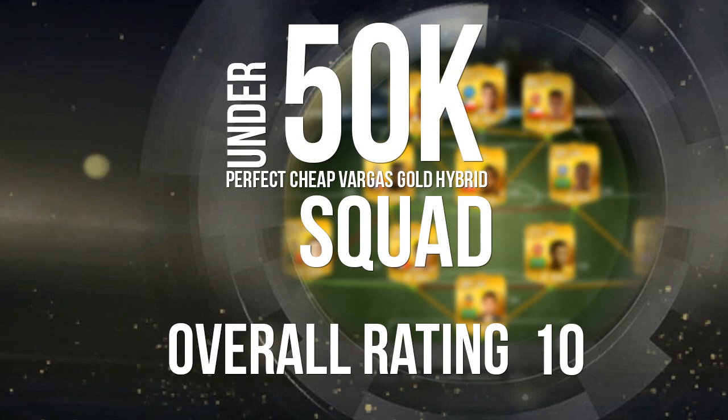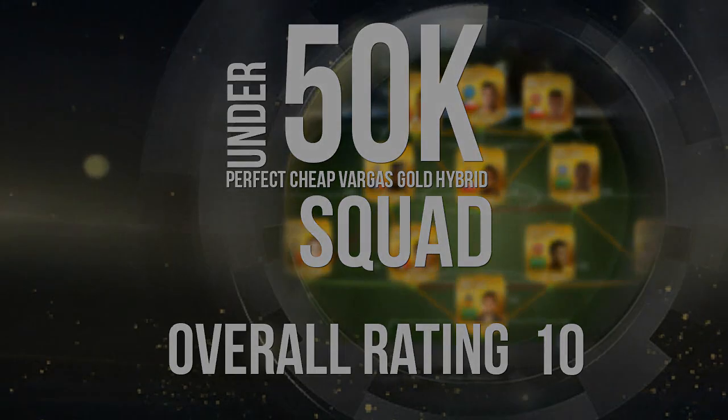10 out of 10, 100% — really awesome team. I'd recommend it wholeheartedly for 50,000 coins and under, it's such a good team you have to try it out. If you get your hands on the Man of the Match Vargas I expect him to be a phenomenal player because his stats are really good. That does wrap up today's video — I hope you enjoyed it, leave a like and subscribe for more. Take care guys, have an amazing day, goodbye!